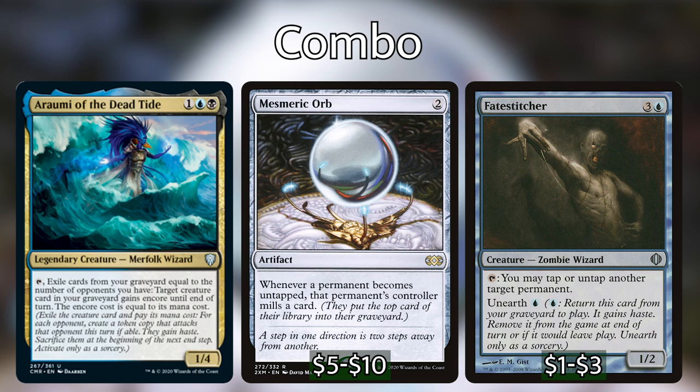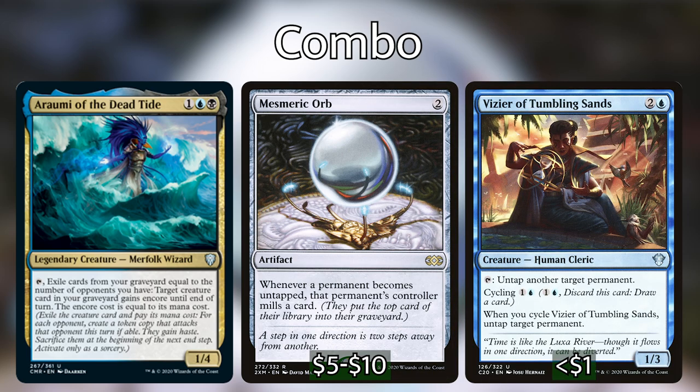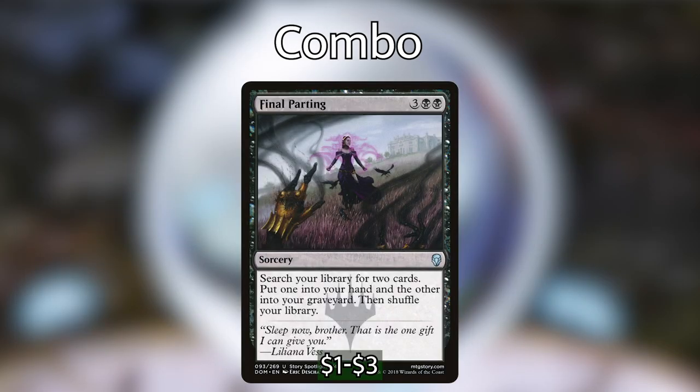It's not the strongest combo but also not the weakest. If you're playing this with your friends or at your local game store, just let everybody know your deck can pull off a combo fairly quickly because it's really easy to set up. It should also be noted this combo works with Vizier of Tumbling Sands, which is also in the deck and basically does the same thing. One really cool part is it's easy to set up with Final Parting — a sorcery that lets us search our library for two cards, one going into our hand and the other into our graveyard. We can find Fate Stitcher for the graveyard and Mesmeric Orb for our hand to set up the combo super quickly.